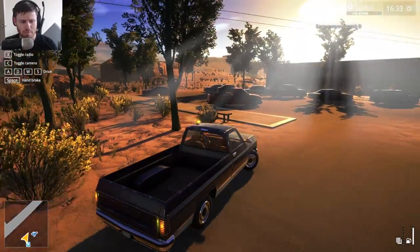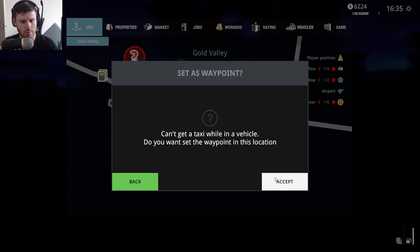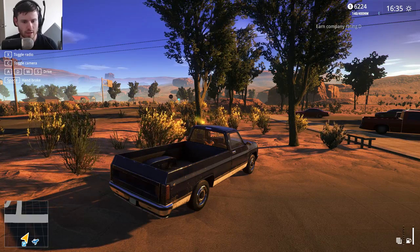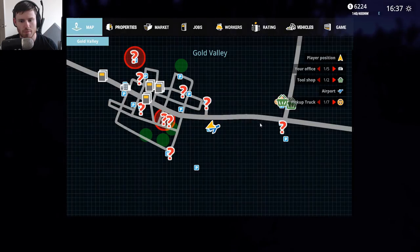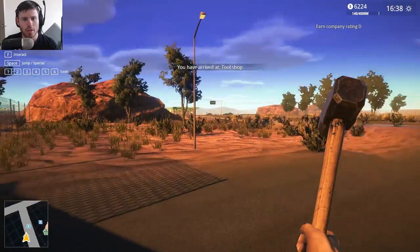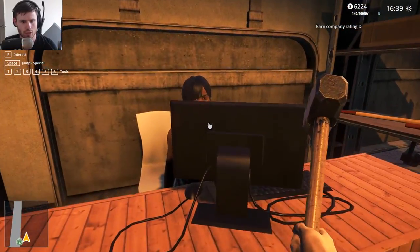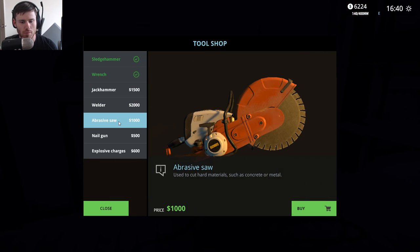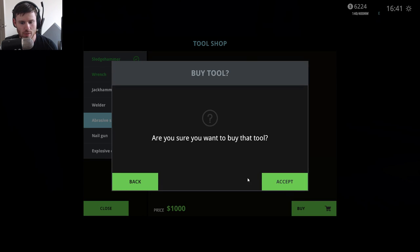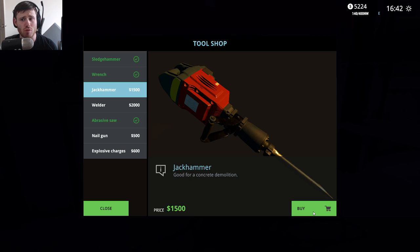I need to head back to the machine shop, tool shop. I'm going to exit the vehicle so I can fast travel. Jackhammer, welder, abrasive saw - we'll pick up one of these. We'll pick up a jackhammer as well, because we'll probably need one.